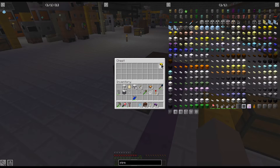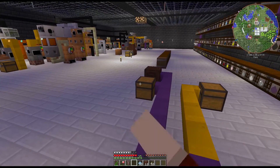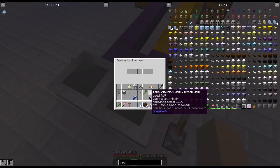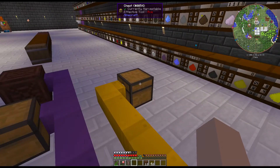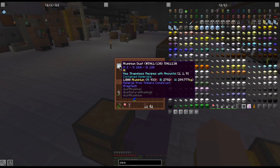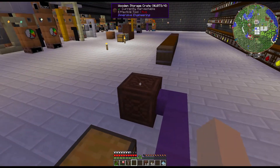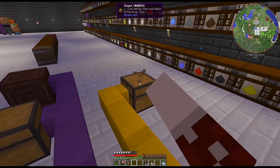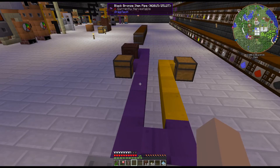If I take these item pipes and fill this chest up, and then send something else through that should go to this box — well, there's a chance it could come over here, but it's still shorter to come over this way. Even though this pipe is longer, it's still going to go there, because it sees the other path as a further destination due to the step size. So you can really manipulate your item management through your base depending on where you want things to go.